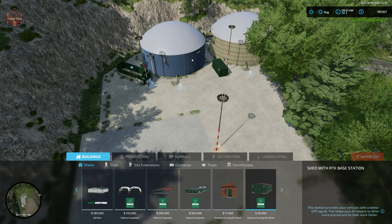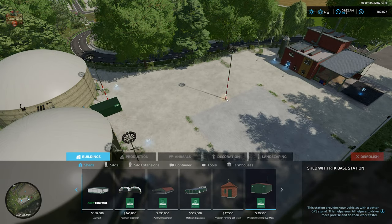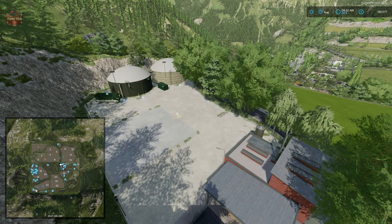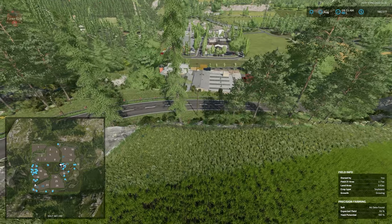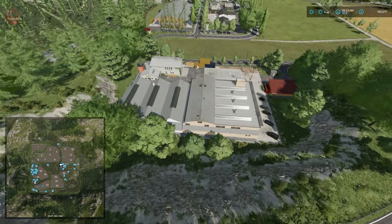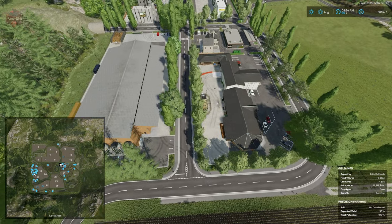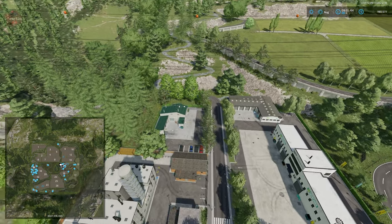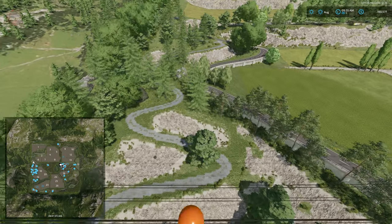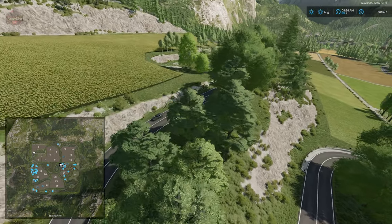Looking at the BGA more closely, the decorations can be sold but the BGA structure itself doesn't appear to be sellable — which is a bit disappointing. It would be great to be able to replace it, especially now that we can build our own BGA through the official pumps and hoses DLC. The sawmill and carpentry facility are located below. Making our way up the western side, there are more production sell points and our vehicle shop. The cereal factory is north of field five, and the second buildable area is in the northwest corner just south of field one.